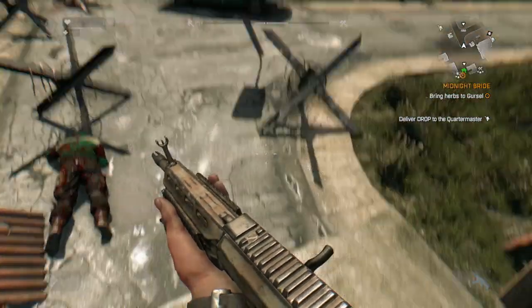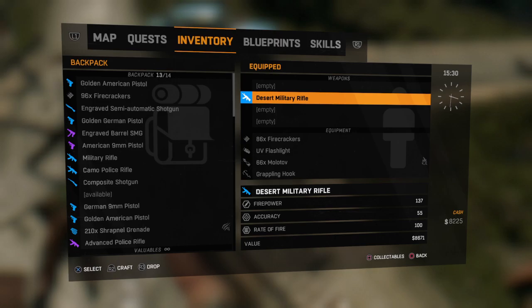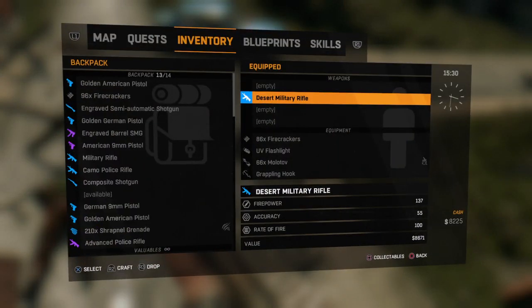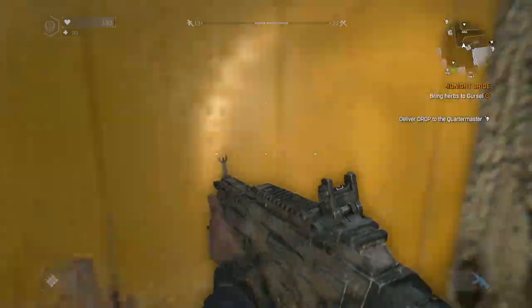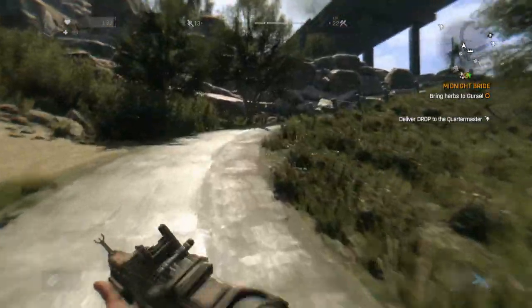Hi and welcome to the Dying Light Mine channel. In this section I'm testing out the Desert Military Rifle, which has firepower 137, accuracy 55, rate of fire 100, and if you want to buy it in the game it is 8671. Let's go and test it out, see what it's like.